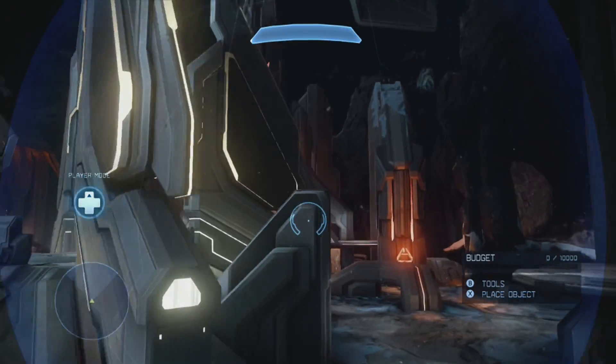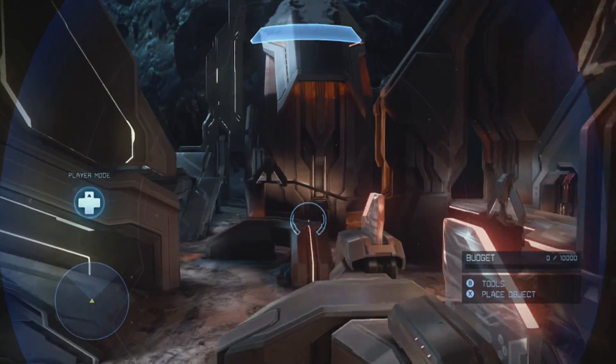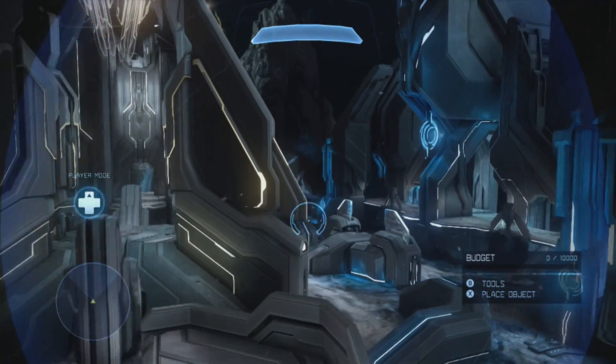Now these are smaller maps, and Monolith has the fewest forge options available out of all of them — the other two maps being Skyline and Landfall. That actually makes a lot of sense because this map is really open and it uses the forerunner architecture.